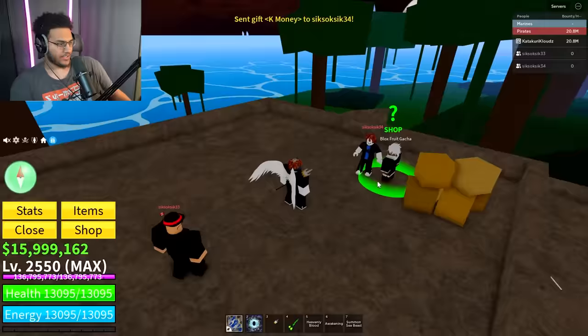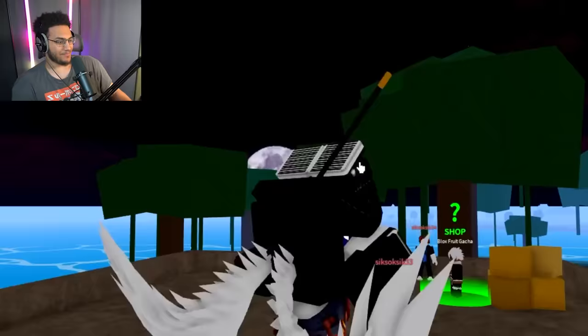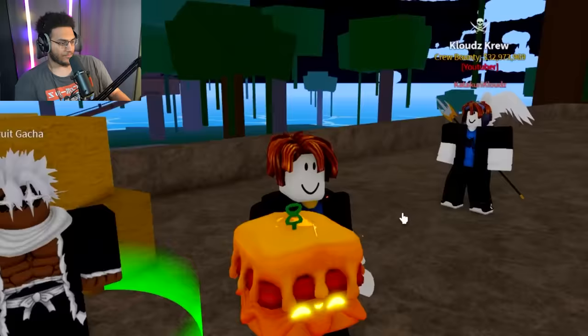Spin number 36, hopefully we can get a rare fruit here. Another quake — dog, that is insane, we're getting crazy legendaries: paw earlier, quake, and now another quake. Spin 37, we've got crazy luck — a sand fruit. Spin 38: flame. Spin 39: light fruit. Spin 40: sand. The collection is growing, boys — look at that, it's starting to fill up.